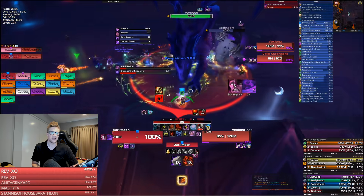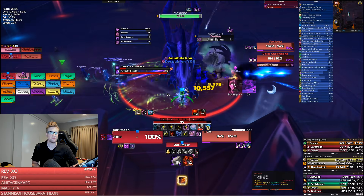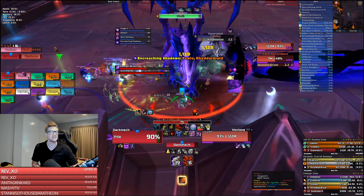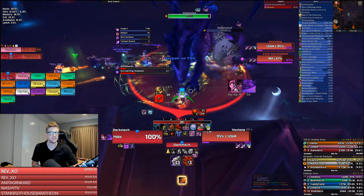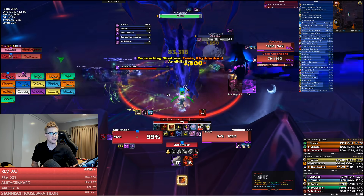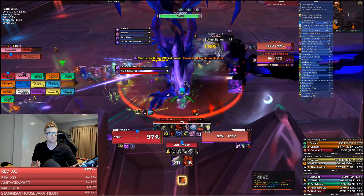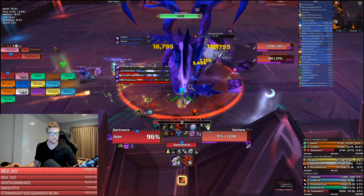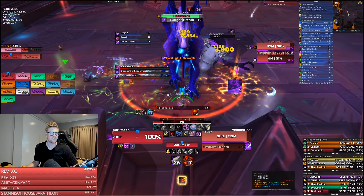You'll also be getting hit with a debuff called Despair. This is a six second DoT and when it expires you explode and deal raid damage. The more health you have when this debuff expires, the less damage you deal. So if you're a self-healing tank, heal yourself up as close to full as you possibly can before the dot expires to deal less damage to your raid.